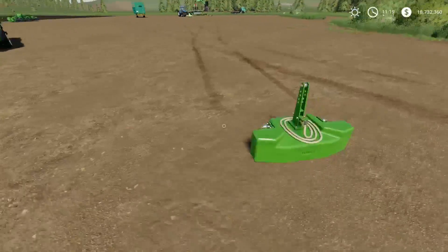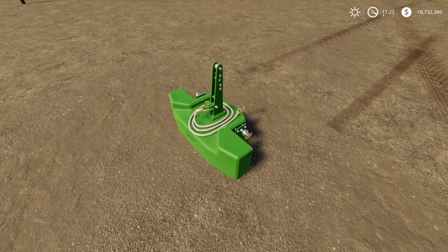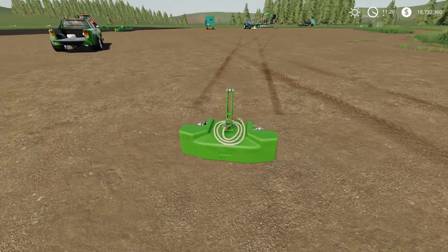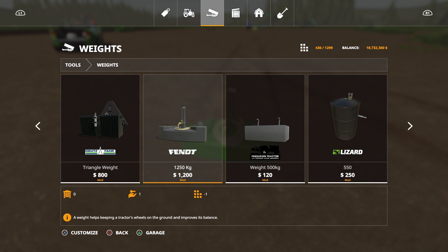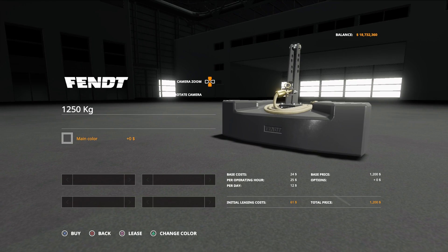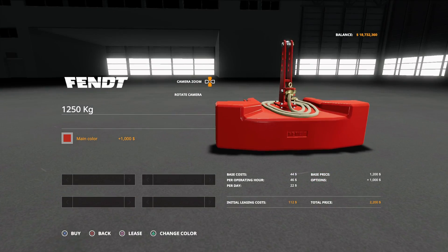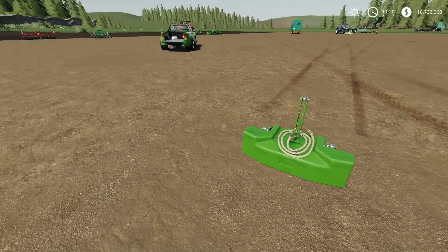Next up, we've got the Fent weight by STV Modding — a 1,250-kilogram weight, nicely detailed. You'll find this under weights. 1,200 to buy, three slots for the first one. We can change the main colour to anything on that palette to match up with whatever you want. That's all there is to it — it's a weight.